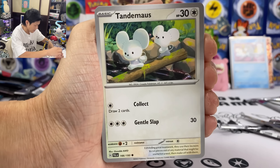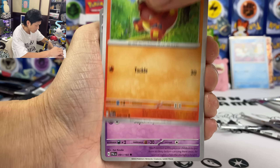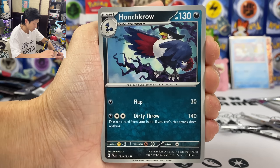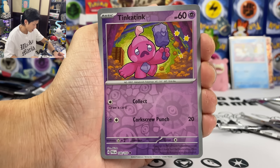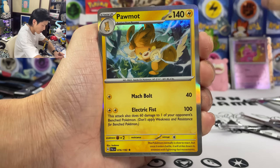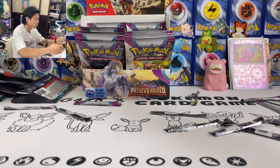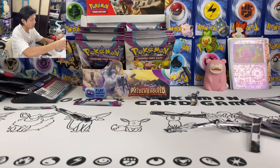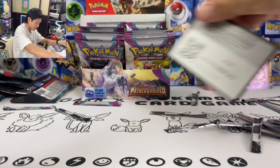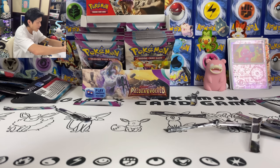We have Tandemaus, Cetoddle, Naglby, Fuecoco, Gothorita, Honchkrow, Wasteland, Low Kicks, Tinkatink, and we got another Pawmots. Come on, have we pulled all the good stuff from this box?